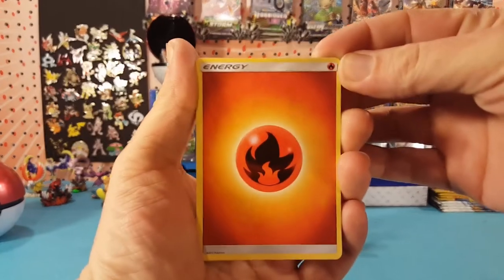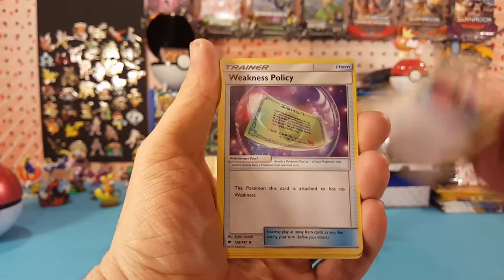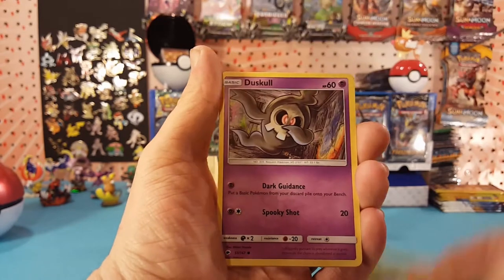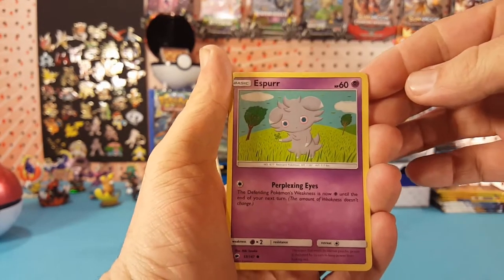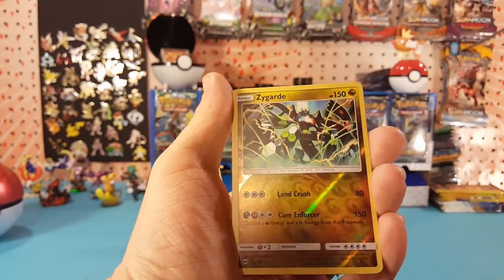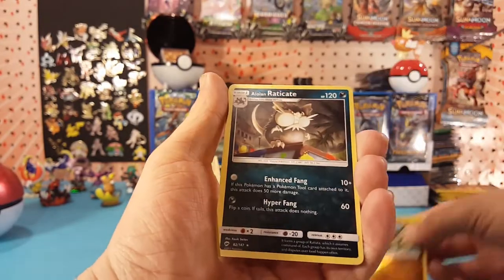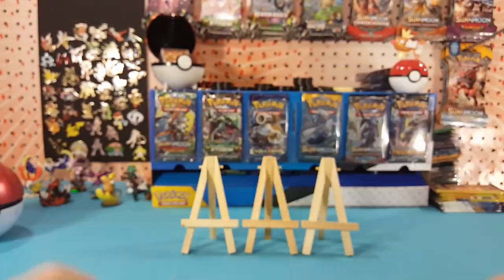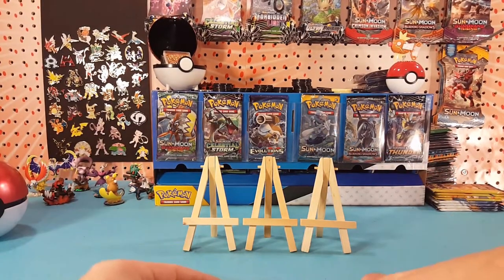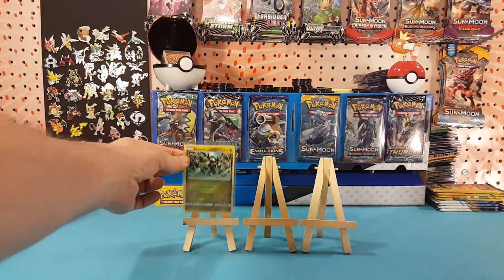Starting off with Fire Energy, Potown, Porygon 2, Weakness Policy, Oddish, Duskull, Espeon, Morelull, Charmander. Zygarde is our reverse, which is a rare, and a little Eradicate is our regular rare. So we've got a reverse rare so far — that's on the back there.